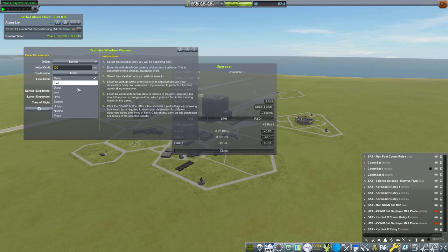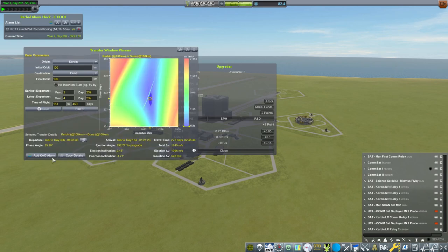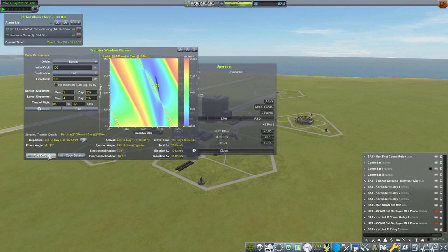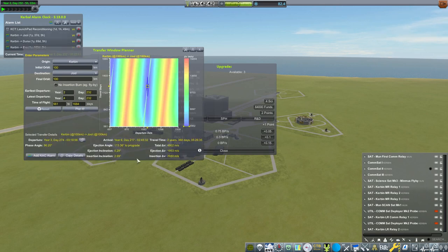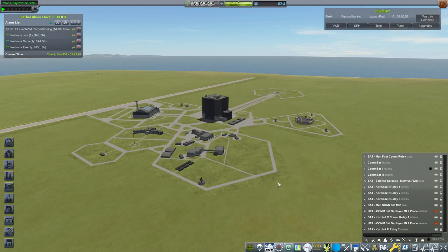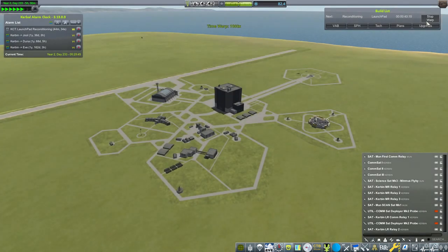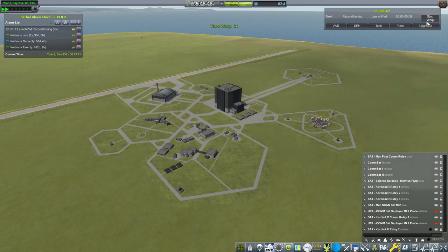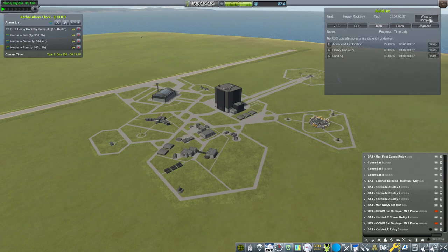I'm first gonna go and book transfers for Duna, Eve, and everything else — add a Kerbal Alarm Clock alarm, because I want to know when we should start doing things. Then let's plot this thing. Let's put some science points into the build rate, we're building at 0.9 build points. Let's recondition the launchpad, and we need to also uncover the science. We have advanced exploration, heavy rocketry, and landing — we need to research that.